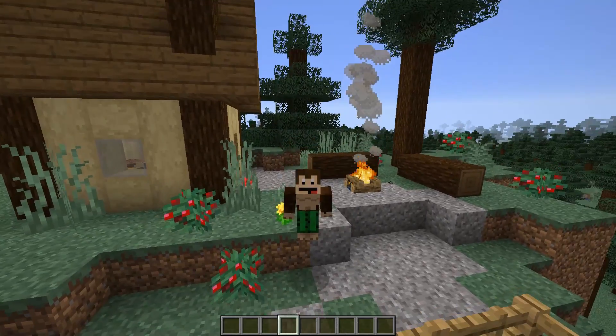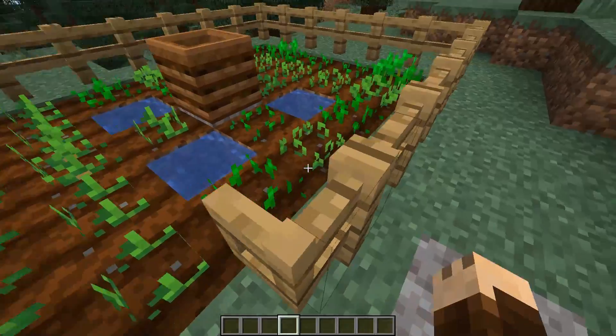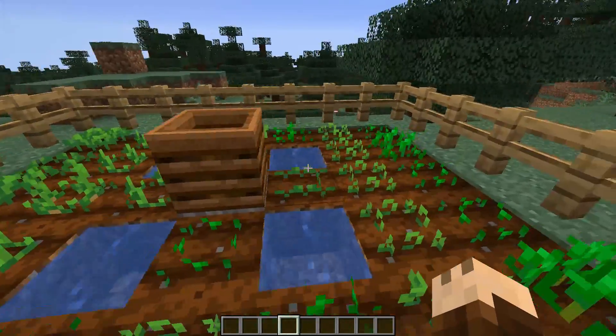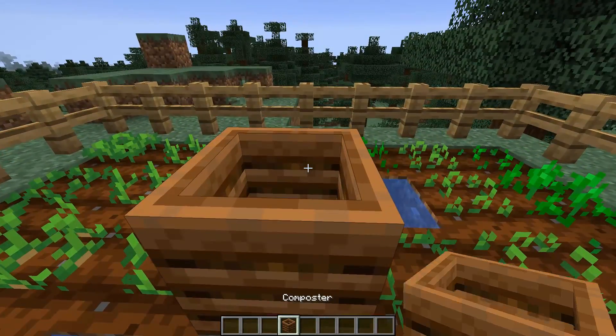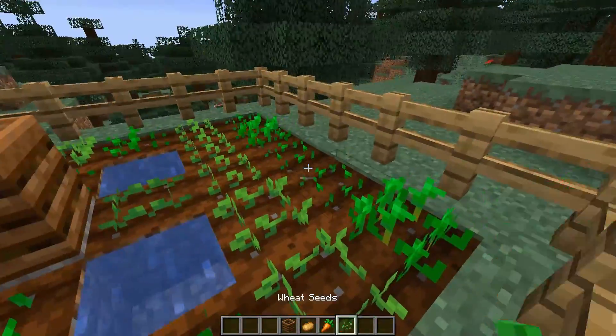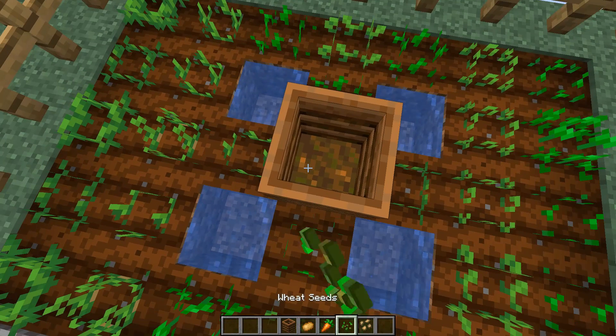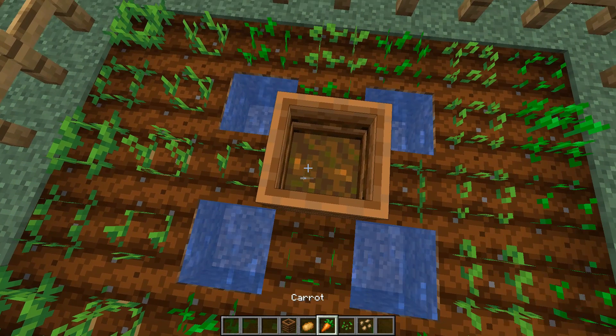Today's snapshot doesn't really give us a lot, but we have gotten one new block. This block here as you may have seen earlier. Here is my little farmland, and this is a composter. If you have crops that you don't want, you should be able to place them in here.